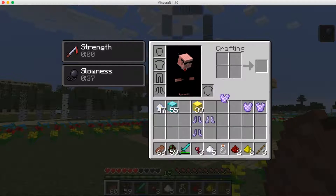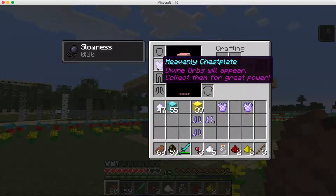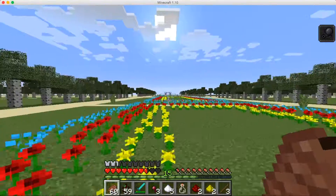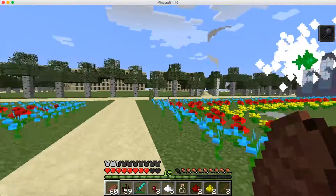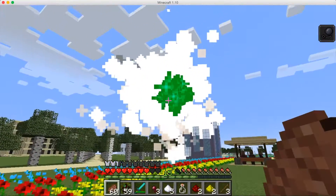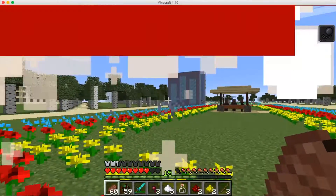Now let's go to the third chest plate, called the Heavenly Chest Plate. Pretty much everywhere you look, heavenly orbs will spawn. There's one right there — you jump to collect it like that.